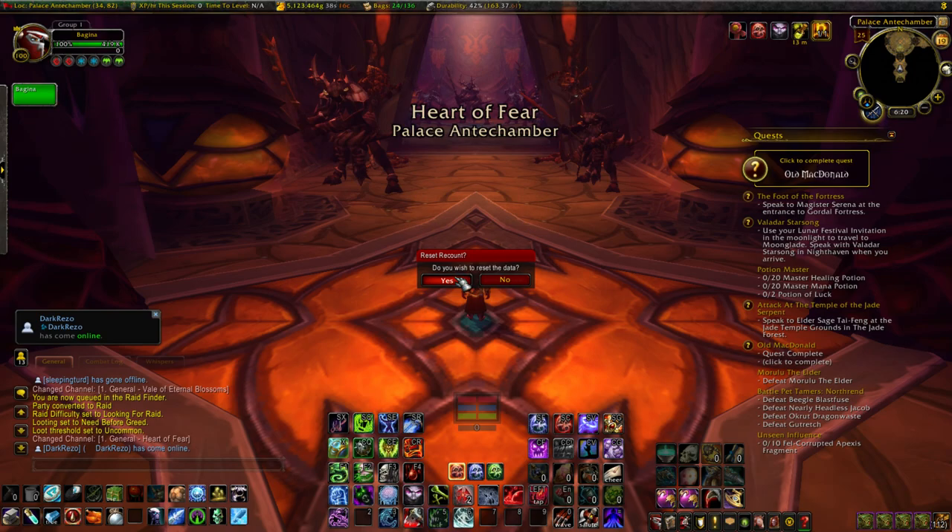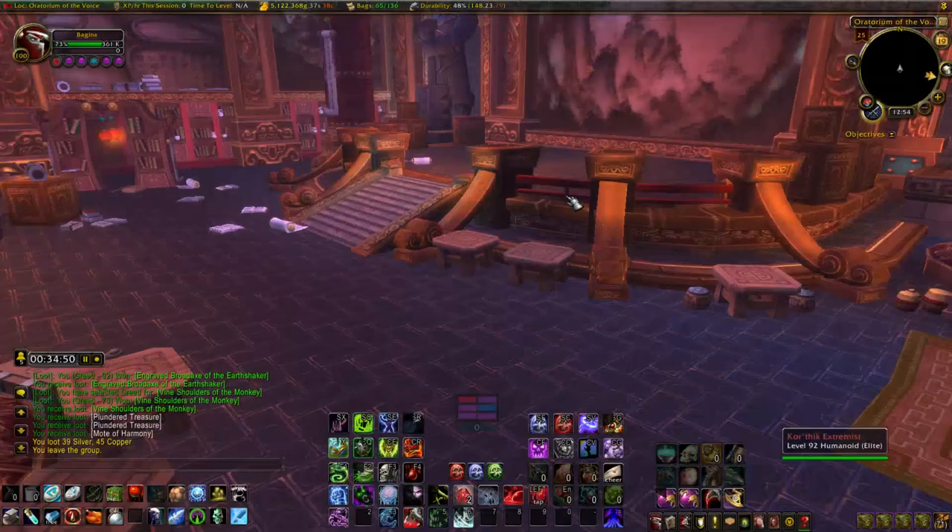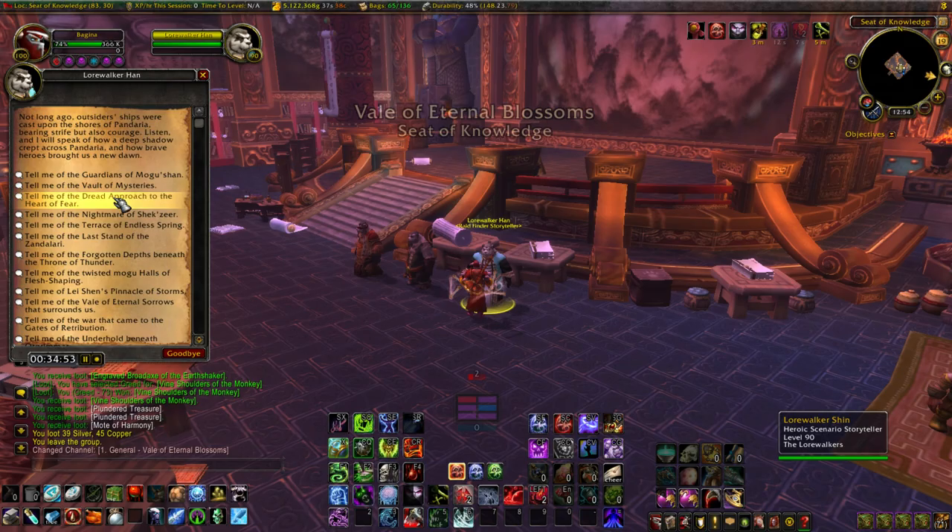You can also reset really quickly too, because once you clear the first two rooms you can simply leave the group by right-clicking on your portrait to zone out, and then you can talk to Lorewalker Han again to re-queue. We only want to clear the first two rooms — the damage can add up pretty quickly if you're not careful.